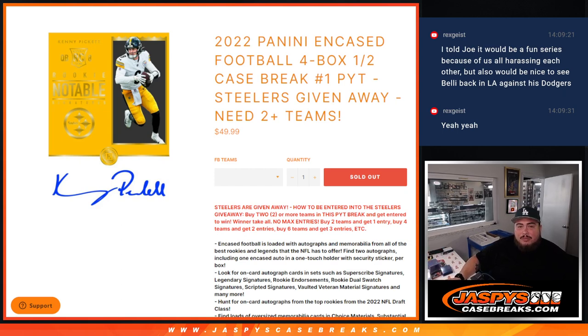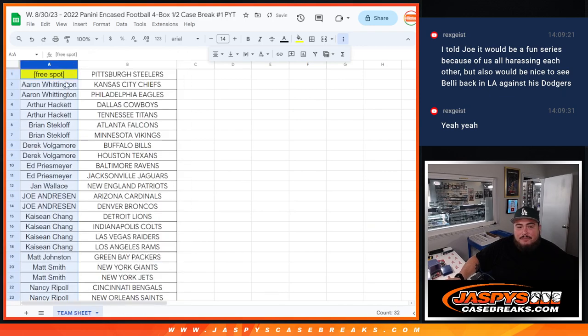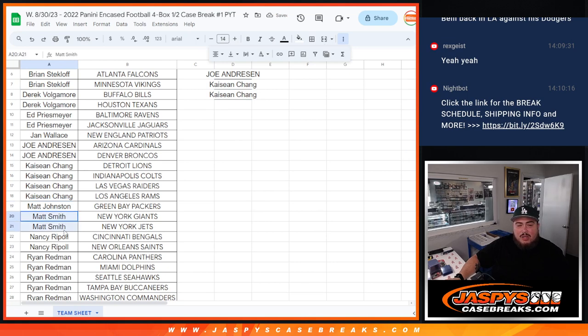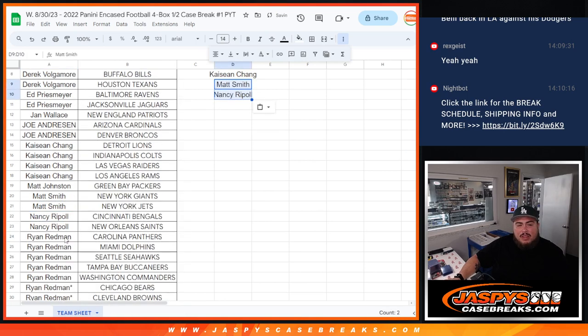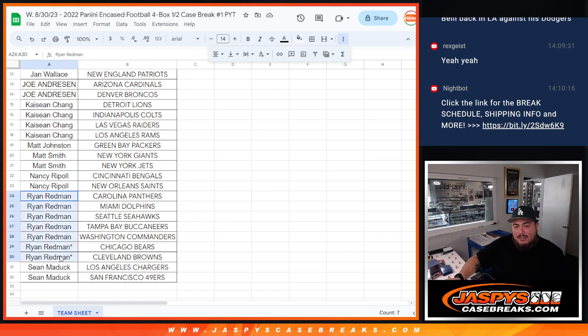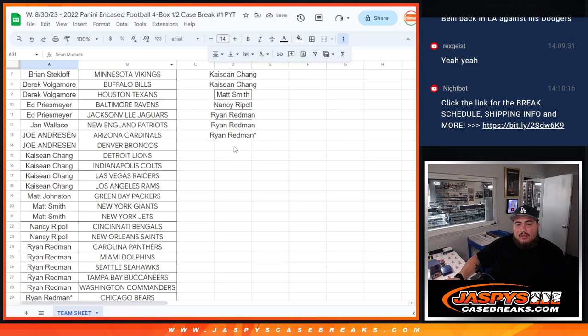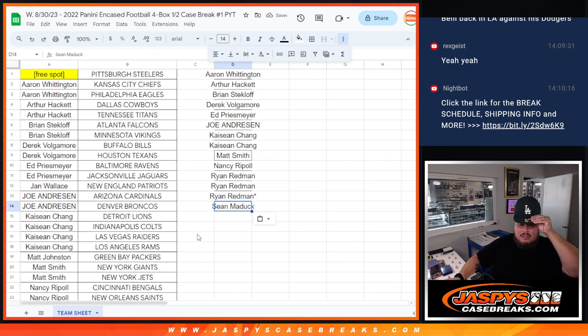Before we start, let's give away the Steelers. I'm going to alphabetize - Aaron got two, Cowboys and Titans. Brian got two: Falcons and Vikings. Derek two, Ed two. Jam just got the Patriots but Joe with two. Sean with four so that's two entries. Matt Johnston with one, Matt Smith with two, Nancy with two - one entry each. Redmond with seven so technically three entries. Sean Matic with one as well - so instead of a possible 15 we're getting 14.